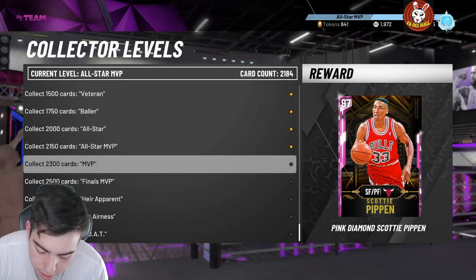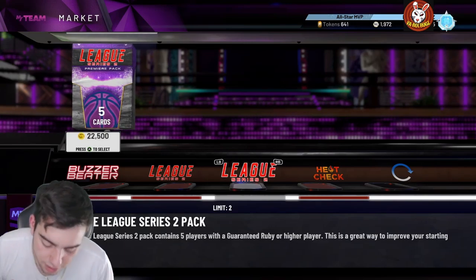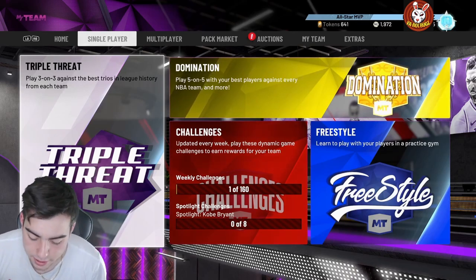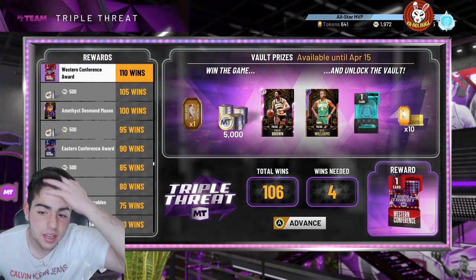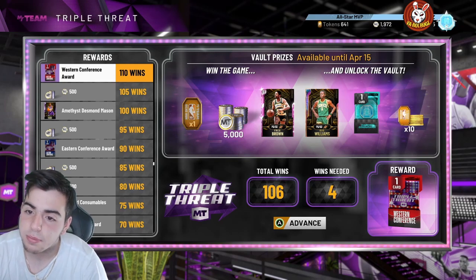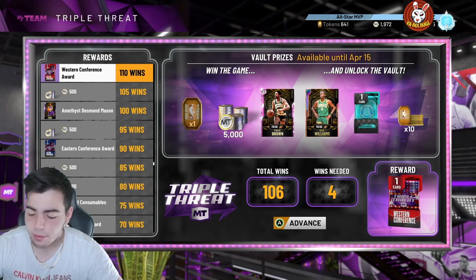You have a chance at a free Galaxy Opal. We got the new Spotlight Sim cards — honestly they're just really not that good; the Kuzma's cool but whatever. We have a free Galaxy Opal coming — it's Dick Van Arsdale, and I think it's going to be on Triple Threat Online or Offline boards. If it's online you're gonna have to play a lot. I'll let you know in the comment section whether it's online or offline, so stay tuned.